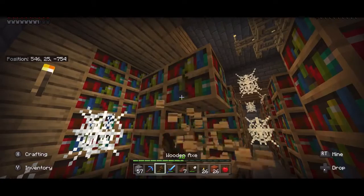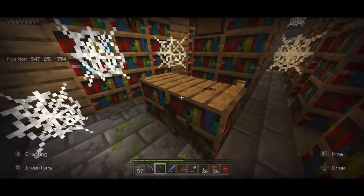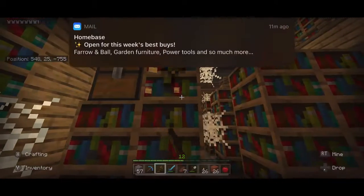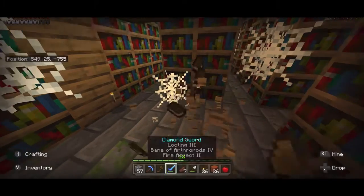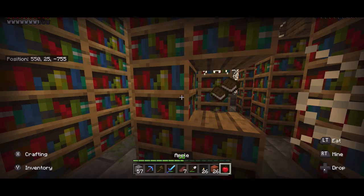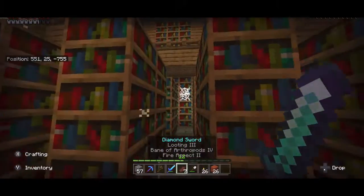We need to basically make that portal live at some point and get to the End. Now we've found this, which is brilliant — I'm going to take some of these bookshelves back for our house. If you haven't seen the rest of the series, we have a bunker or vault with an enchantment room that I haven't actually finished yet, so these books are going to come in handy.